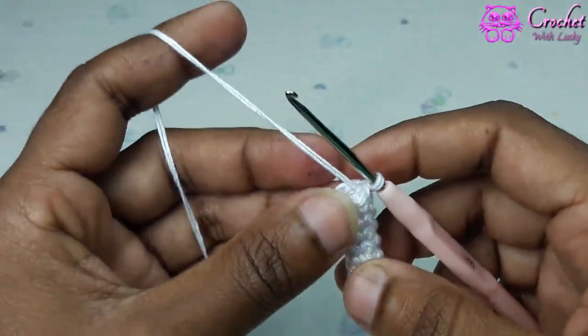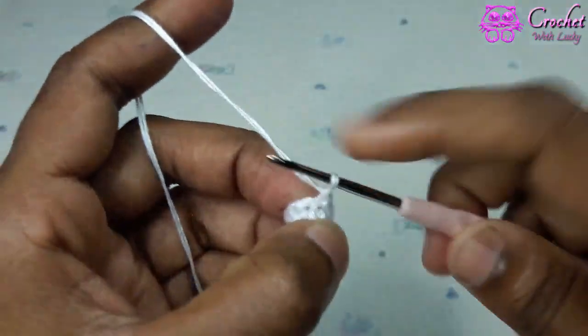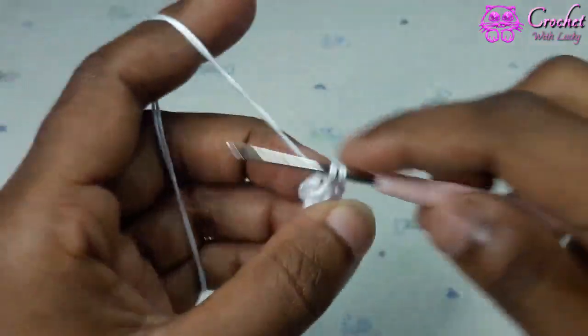Then round 8 and round 9: 1 single crochet each stitch, continue 2 rounds.